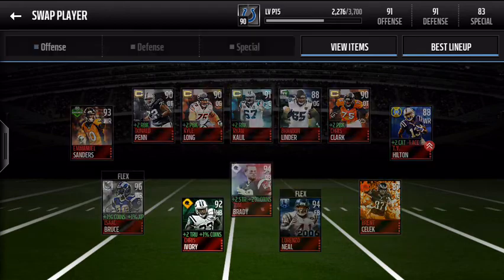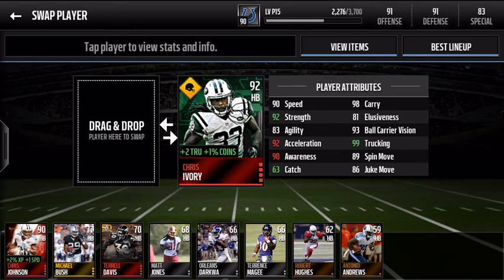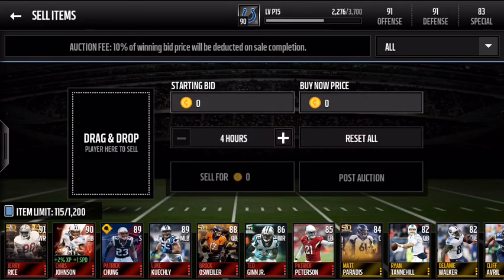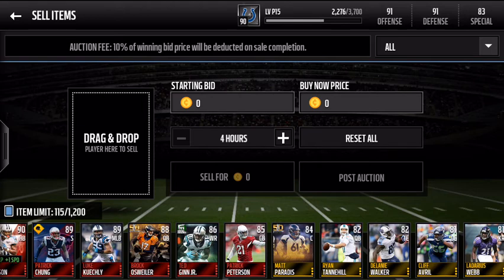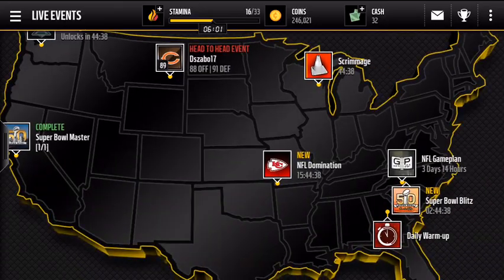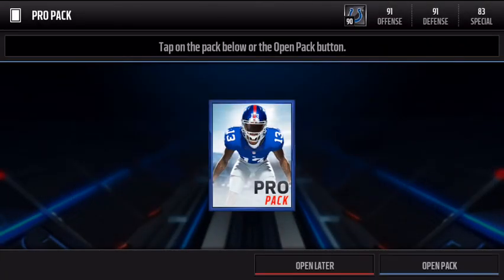We got Chris Johnson — excited about that speedy guy — but I'm not gonna put him in because Chris Ivory with the 99 truck rating, you just can't take him out. If you're one of those people that trucks every time, you're gonna want Chris Ivory. The highlights were Chris Johnson, Patrick Chung, Brock Osweiler, Ted Ginn, Patrick Peterson, and this matte pair guy. I think that's it. We'll open up one more pro pack just because I'm feeling a little lucky.